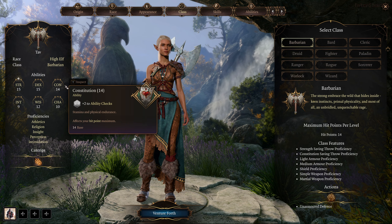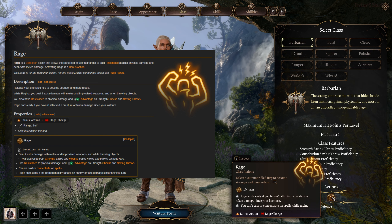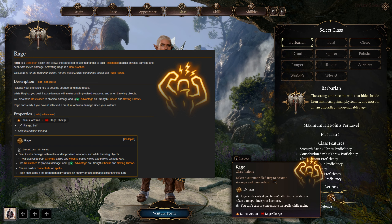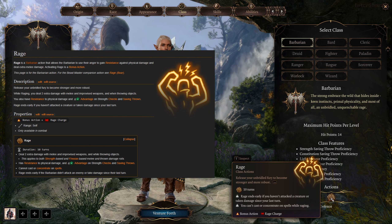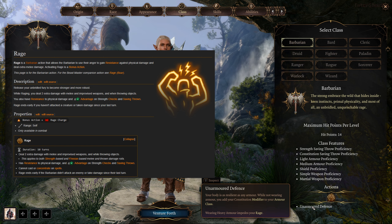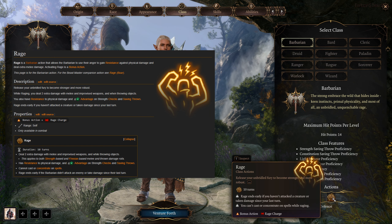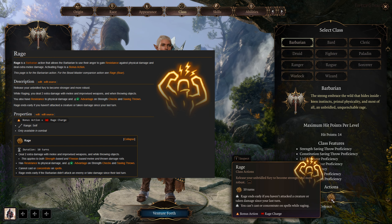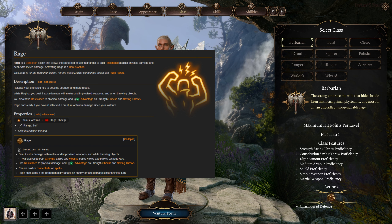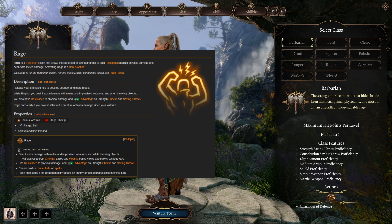At level 1, Barbarians have access to 2 charges of Rage as well as Unarmored Defense. Rage charges are replenished by a long rest. Rage is a Barbarian action that allows the Barbarian to use their anger to gain resistance against physical damage and deal extra melee damage. Activating Rage costs your bonus action as well as 1 rage charge. While raging, you deal 2 extra damage with melee and improvised weapons and when throwing objects. You also have resistance to physical damage and advantage on Strength checks and saving throws while enraged.